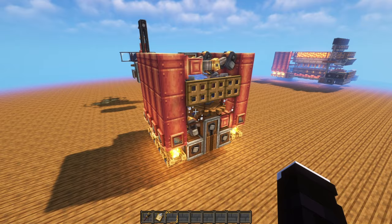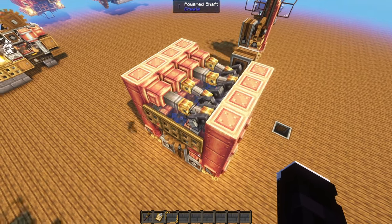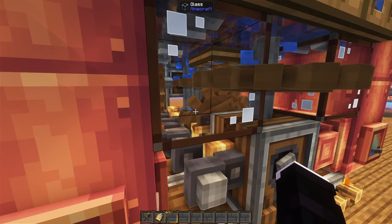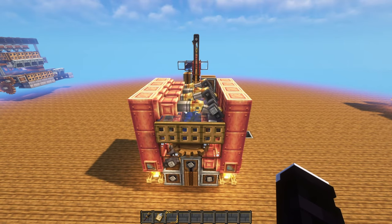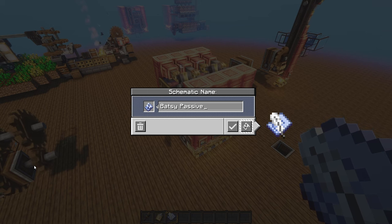Normally I show the steps more carefully in case someone wants to build it on their own instead of using the schematic. This time around, the placement of the cogwheels is so tricky I much prefer if you all just use the schematic instead, especially because a couple of cogwheels require a specific placement order so they can be glitched into place. I'm going to call this one the Batsy Passive Engine.